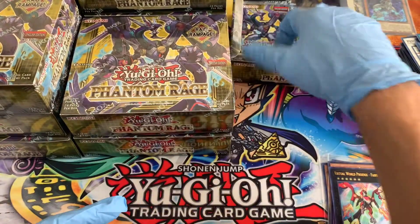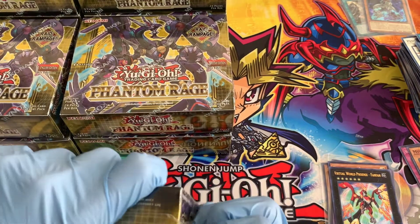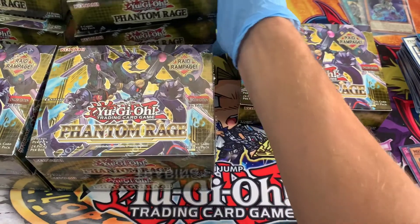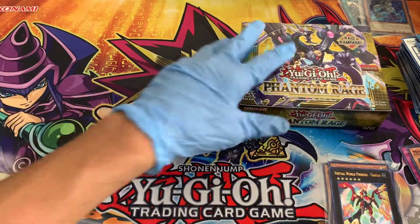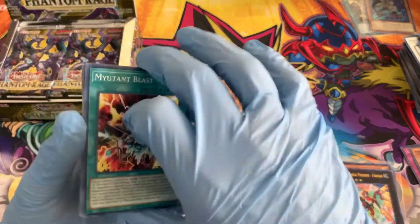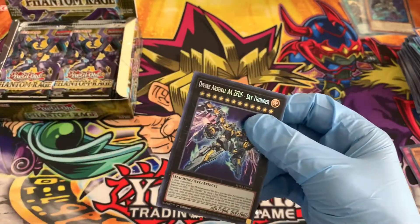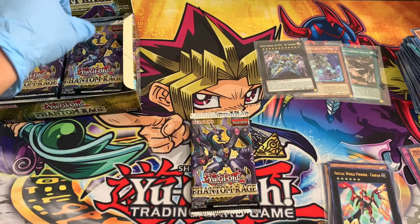So two, five, and eleven is looking like our pack pattern. Let's get into the next box. Second box - hoping for a big starlight pull out of this one. Divine Arsenal AA-Zeus - we're already getting some huge secret pulls. That's one of the biggest cards in the set. So far we've got Torn Scales and Zeus already, plus Airborne Assault. And Alpha the Master of Beasts - we got AA-Zeus and Alpha in one box, that is insane.